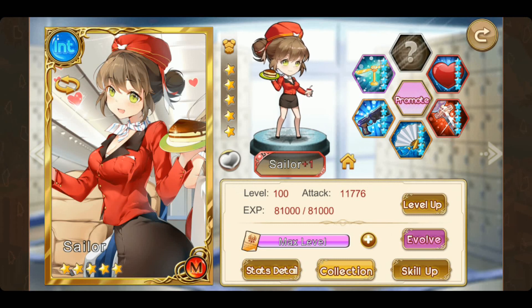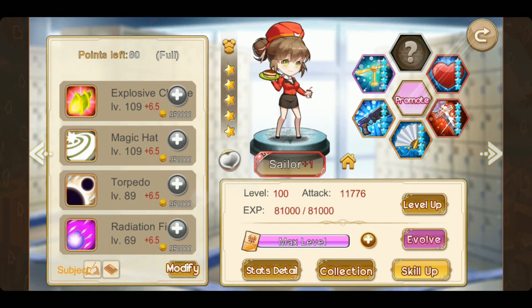Hey guys, it's good to see you again. This is One Imaginators and this is episode 50-something of Girls X Battle. This episode is going to be talking about both Sailor and Kalista skins. The question is: how is it like to use both of them together? Both Kalista and Sailor are crowd control type battle girls - intelligent battle girls - and very fragile, to be frank.